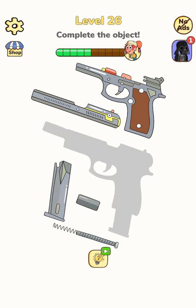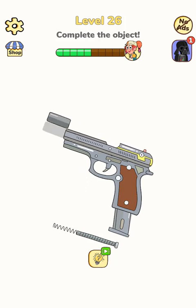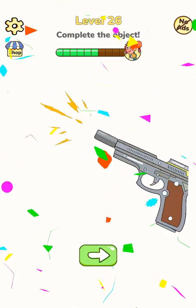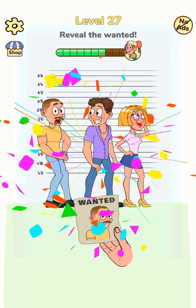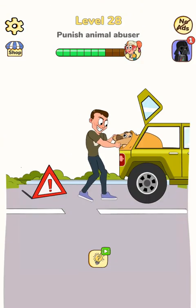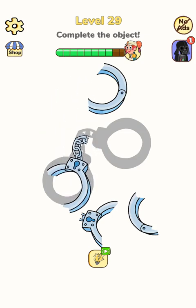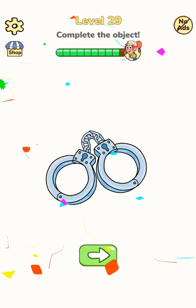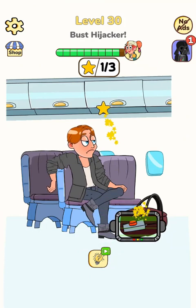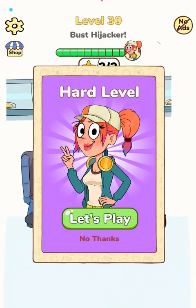Complete the object. Reveal her, reveal the wanted. Punish animal abuser. Complete the object. Bust hijacker. Bust hijacker, electrify him.